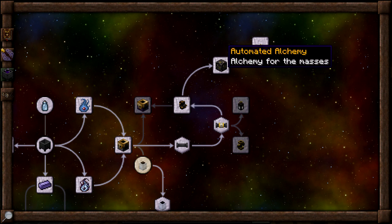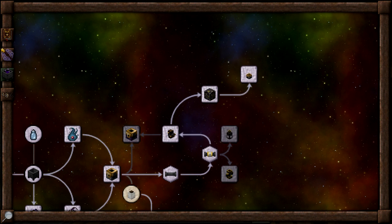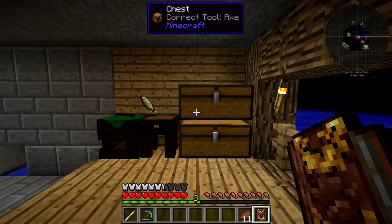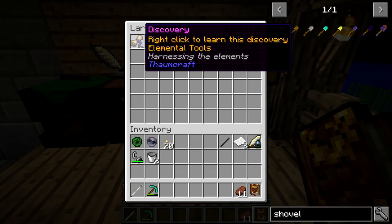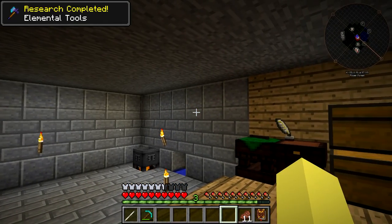If you guys have been following along, we've already done the Automated Alchemy research, and we also are going to have to use the Essentia Transfusion to get the different Essentia into the Automated Alchemy setup. So we do have to make a couple different things here. This is the only research we're going to need - the Elemental Tools. So we can just quickly research that.